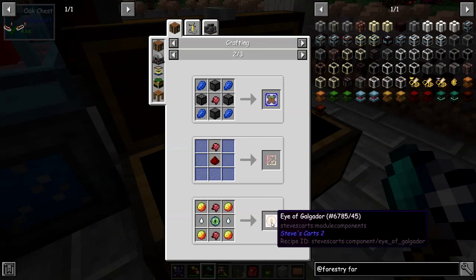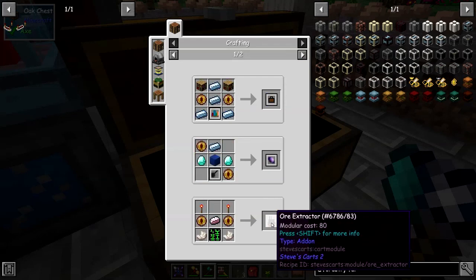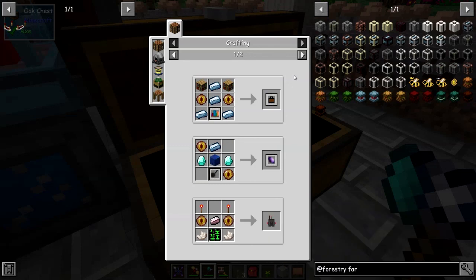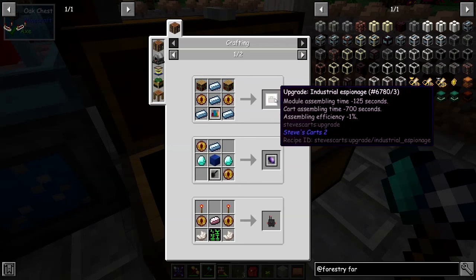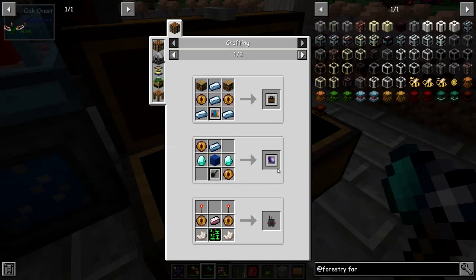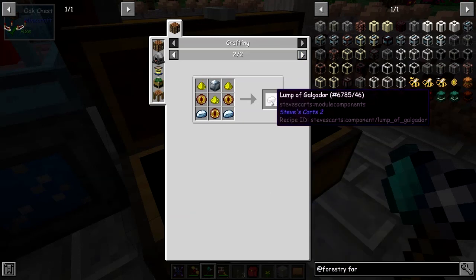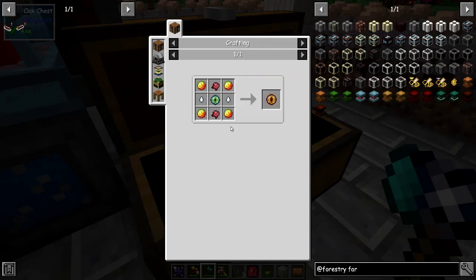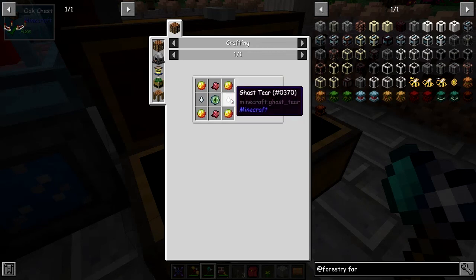The question is why did I need these mushrooms? I need fermented spider eye, and the reason I need fermented spider eye is to make the Eye of Galandor. The uses of that are mostly to do with Galandor metal — it's all to do with Steve's carts mechanisms. I made an industrial espionage thing with that, and there are upgrade entropy modules — these are all the high-level stuff with lumps of Galandor. It's quite an expensive recipe with gas tears and mushrooms.